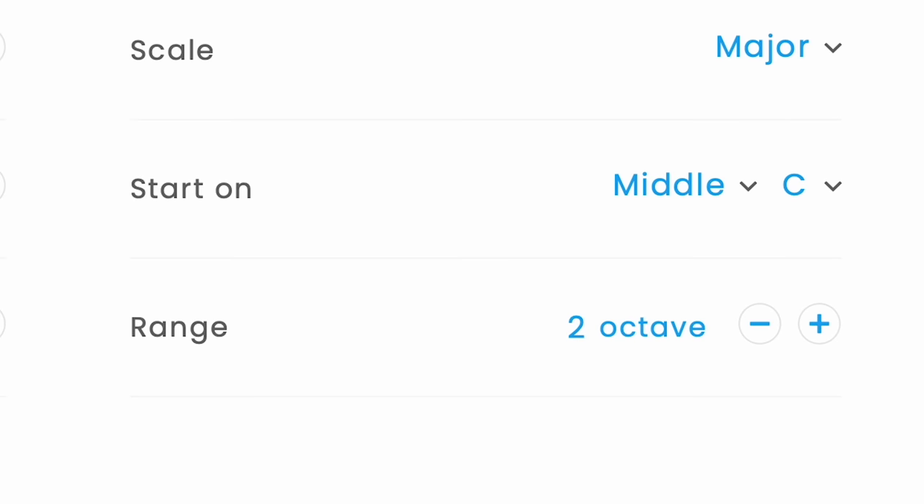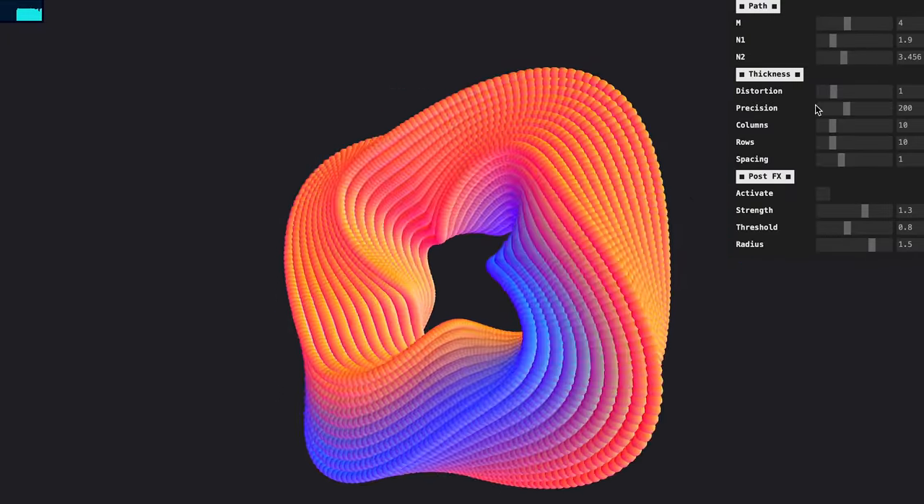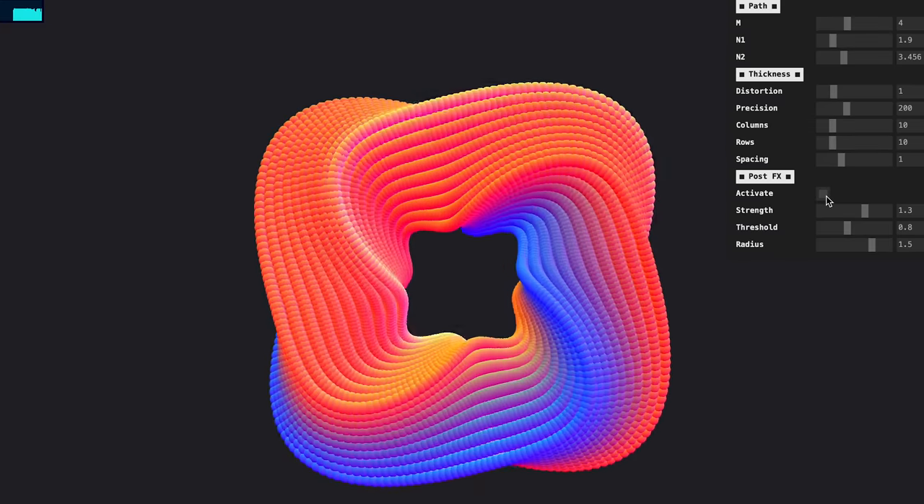Last piece we need are some visuals to go with it, so let's try Super Shape. Adjust the selections under Path and Thickness to get this object looking how you want, and then turn on the post-effects to give it a really neat glow.